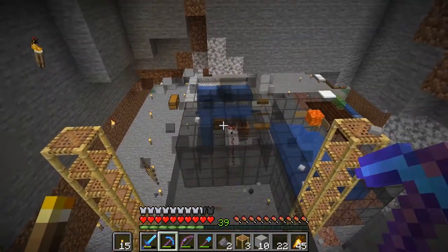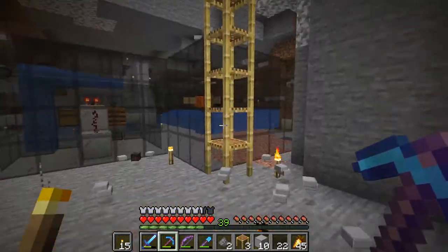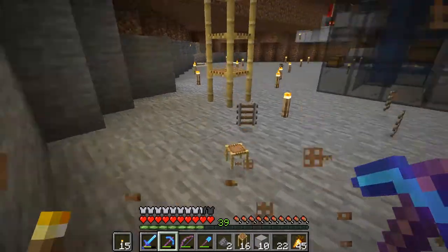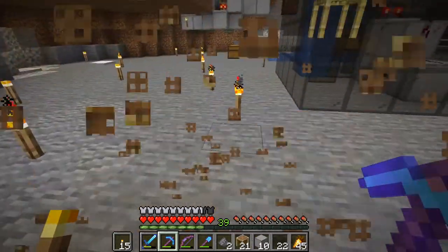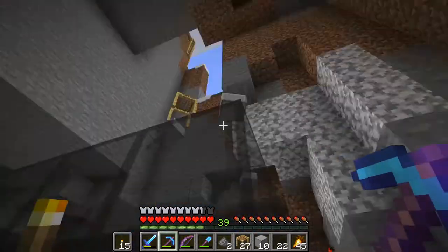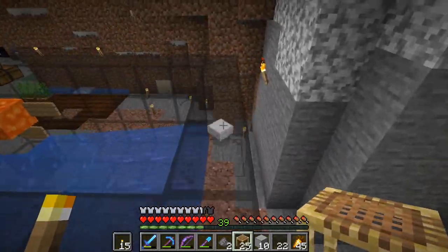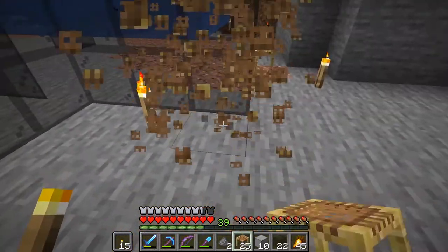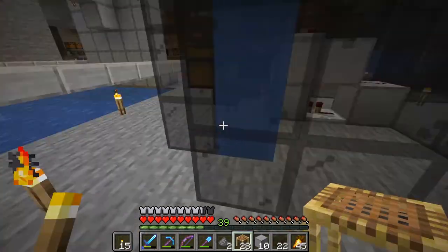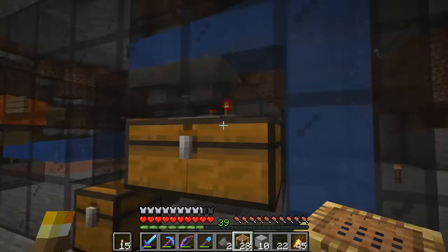We've got to get back to getting enchantments going — get our blaze farm actually up and running this episode so we can get books and get things going again. On a good note, we do have iron golems coming from our farm that is now up way up top. We have a filtering system here that's filtering out the poppies and turning them into bone meal, which is really cool.